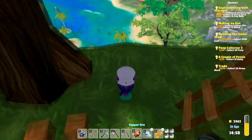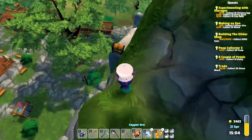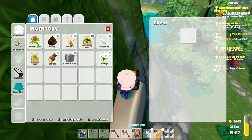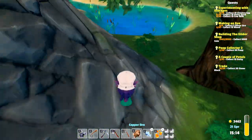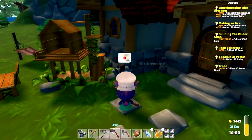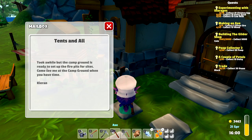I want to see if there's a chest — yes! Daisies, not quite enough for our quest but it's a beginning. We do have a lot of stone at home so we might have enough to make all these stone blocks — we're just going to have to go home and see. There's actually a mail here waiting for us from Kieran: the campground is ready to set up the fire pits for sites — come see me at the campground when you have time.